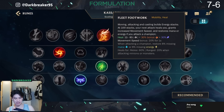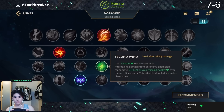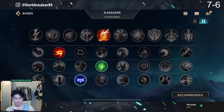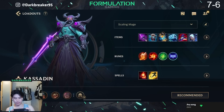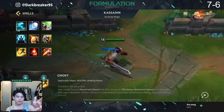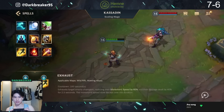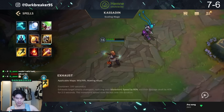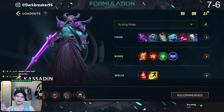Beautiful War gives you insane sustain in the early game — a safe lane for Kasadin. Gathering Storm for scaling, very good. Second Wind for extra sustain makes Kasadin's laning phase super safe. Hunter Genius for ability haste. For this build, just Ignite-Flash or Barrier-Flash. Ignite for more kill pressure and Barrier for a safer lane. Exhaust is also a decent option but it's getting nerfed pretty soon. That's the build — let's hop right into the gameplay.